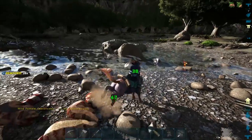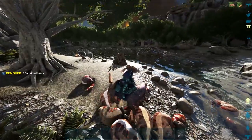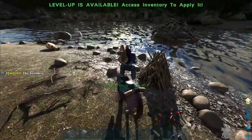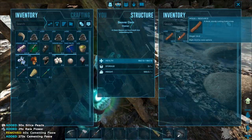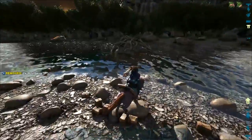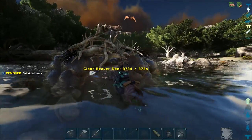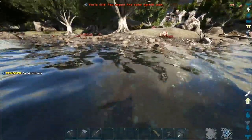That must have been like nine or ten that just popped out of nowhere. We got a lot of cementing paste though and we gotta check out whatever the hell this Giant Beaver Dam is. What's inside of here? Oh do I - there's another one in there! It's a 102 beaver. I don't really feel like kicking in here if I do I'm just gonna start damaging the structure. Is this where the resources are or does it just spawn beavers?